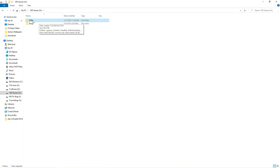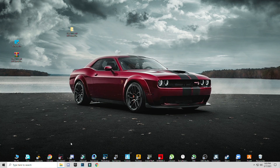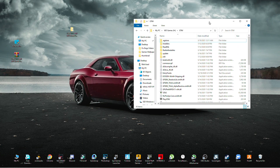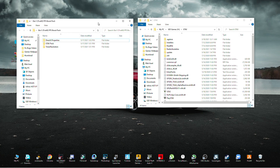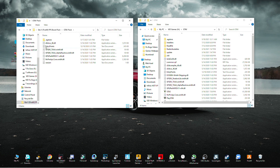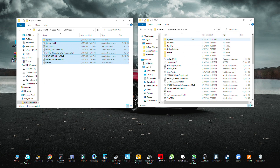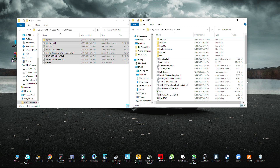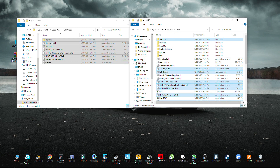Open your GTA 5 folder and minimize it. Then open the pack file folder. Open the GTA 5 Pack folder which you downloaded, select them all and copy. Click on the GTA 5 location folder, then drag and paste them into the GTA 5 folder and click on Replace. There you go. After that, close the GTA 5 folder.